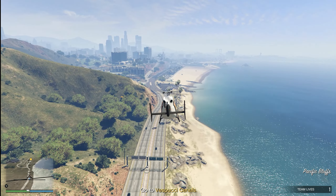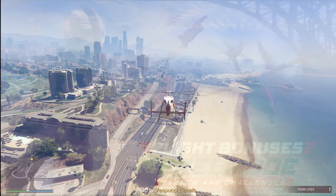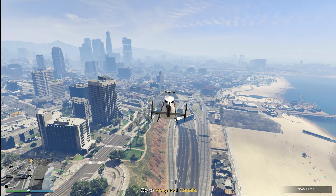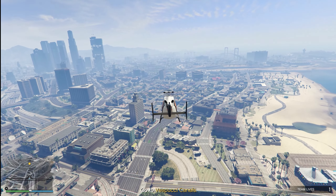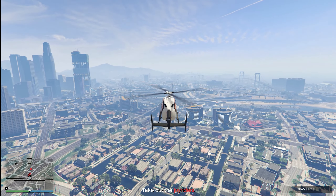So the first thing we have is double money and RP on the free mode events and challenges. That is basically the stuff that you do in the game online in a session. Some examples of the free mode events are things like whoever can fly under the most bridges, whoever collects the most checkpoints, whoever can pop the highest wheelie, or whoever can go the fastest top speed.